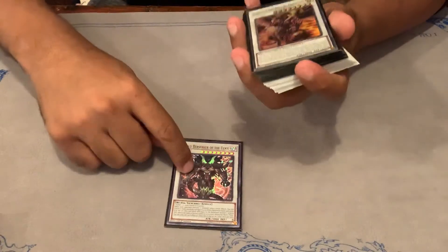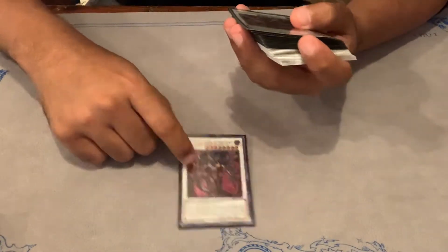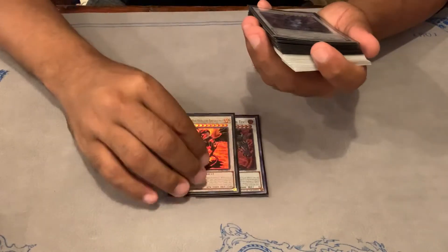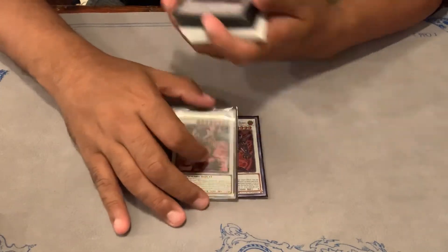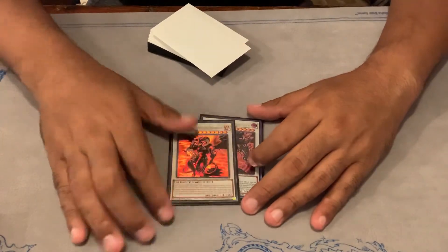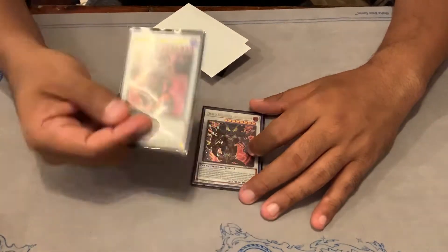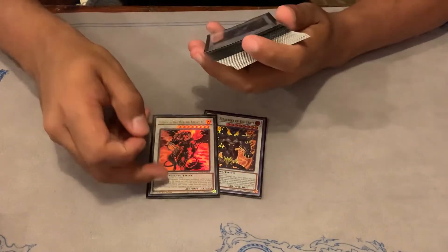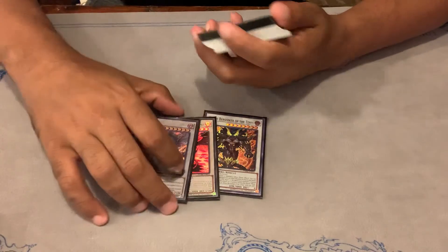The extra deck: Draco Berserker of the Tenue — very average; I think I summoned it maybe once. I played a Scarlight just because I wanted another level 8 Synchro, using the idea that I can summon it and pop cards, maybe win in time and stuff. It never came up, but this slot might be better off used somewhere else.